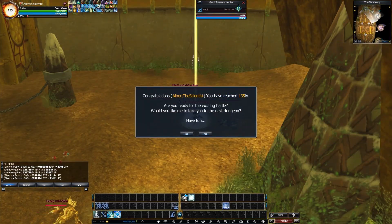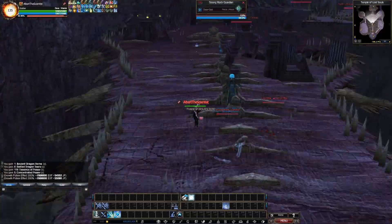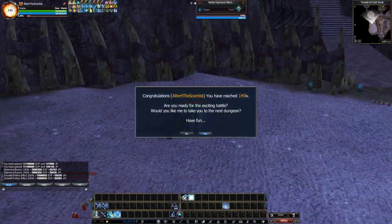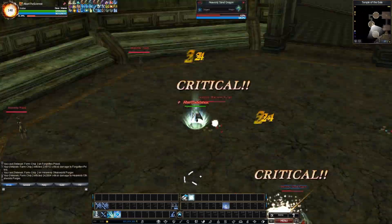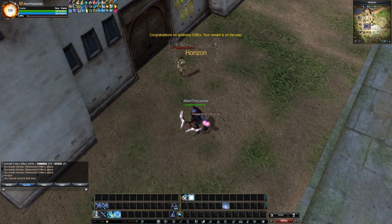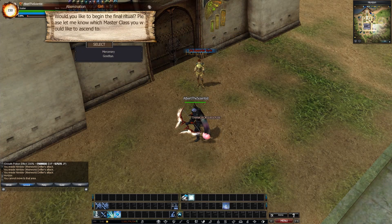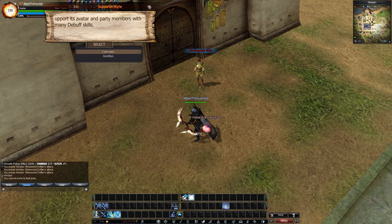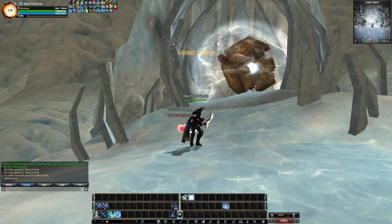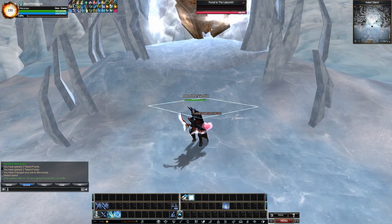When you reach level 135 you'll get teleported into the next dungeon. After that, you'll be teleported to the Job Supporter. Check if your job level is already job level 50, then double click the Job Supporter, choose the class you want to play, and press 'I am sure.' On the next step it will teleport you to the Cube Dungeon. The Cube Dungeon is a little bit special because if you try to enter the cube alone it won't work — you will need a party.